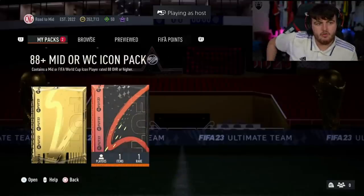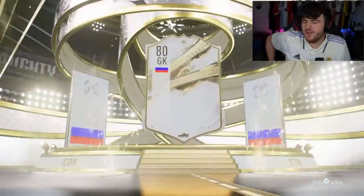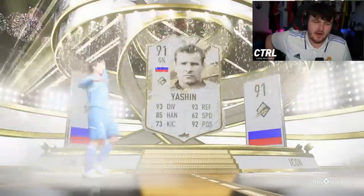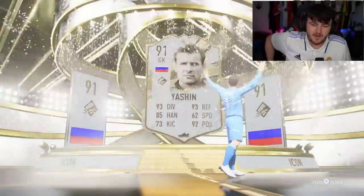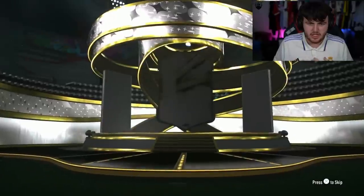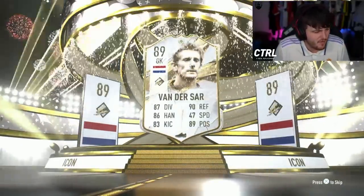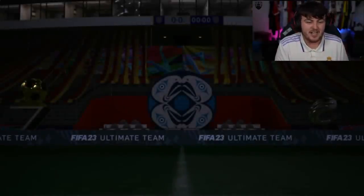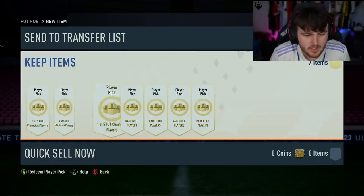Next one — maybe the road ends here with the mid icon. Unfortunately it's Lev Yashin — 91-rated, actually pretty good in game, but no one wants to get a goalkeeper today. Next pack — we're wearing the revelry kit, really nice shirt. It's another mid icon — still only one World Cup icon. It's Dutch — back-to-back goalkeepers! But Van der Sar is actually a W in my opinion — mid Van der Sar is one of those goalkeepers people use all year.